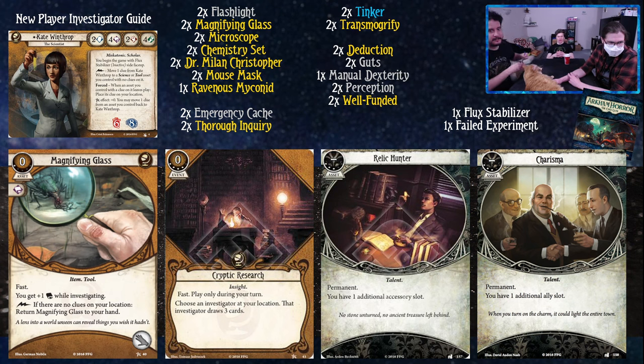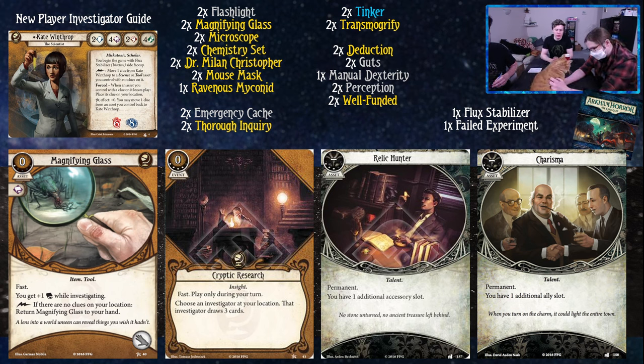For the upgraded core set cards, we have Magnifying Glass. It costs zero and you can pick it up if there are no clues at your location. The main utility for Kate is that you can pick it up, put the clue on Kate, then put it back in play, put another clue on it, and do that for as long as you need to. When the asset leaves play, you place a clue on your location, so if you do it with the Magnifying Glass you'll have to pick it back up - but having a way to repeatedly get unexpected courages is really nice. Insane with clue drop.